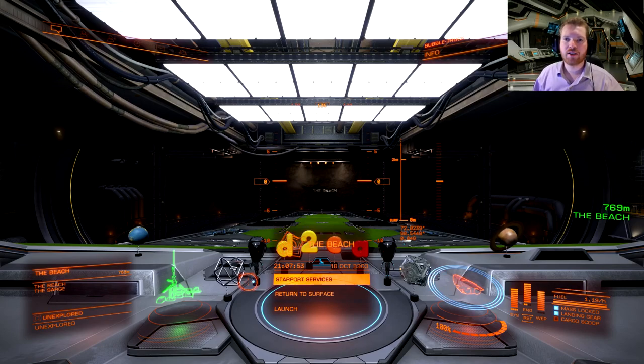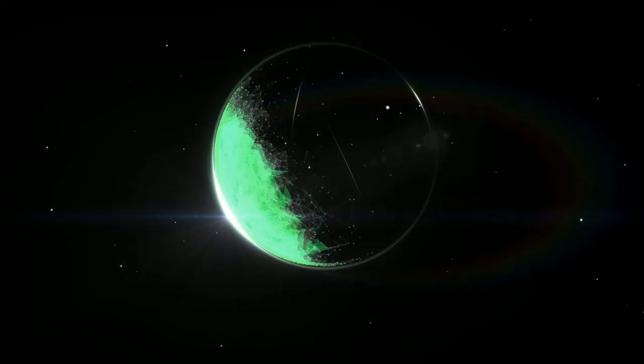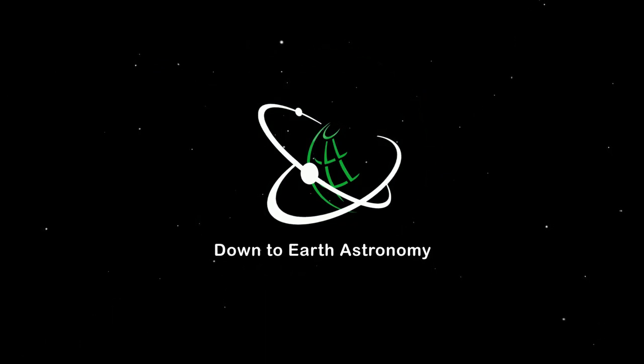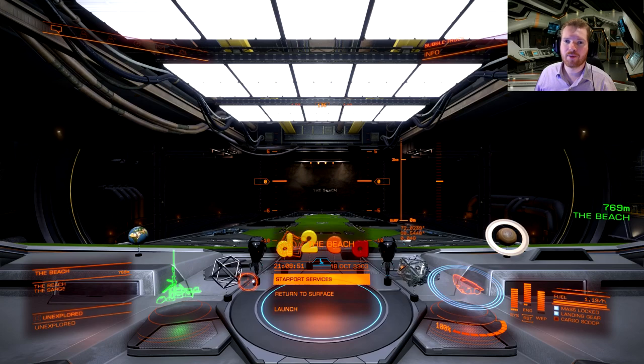We continue to unlock engineers, and this time we're looking at the Sarge. Welcome back to Really Dangerous with Down to Earth Astronomy. We're going to unlock the Sarge today — this is actually the first level 3 engineer we're going to unlock. Level 3 meaning he is the third engineer in the chain, so there are two engineers before him. He's just a little bit more difficult because you have to unlock two other engineers before you get to him.